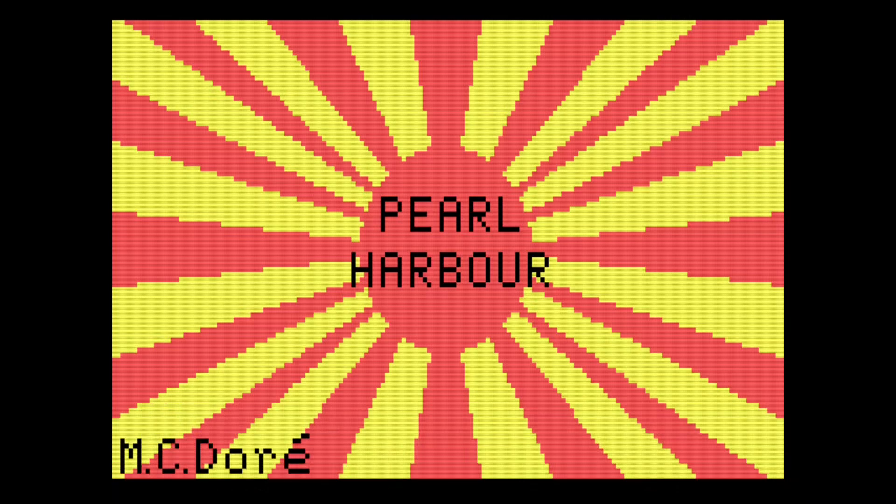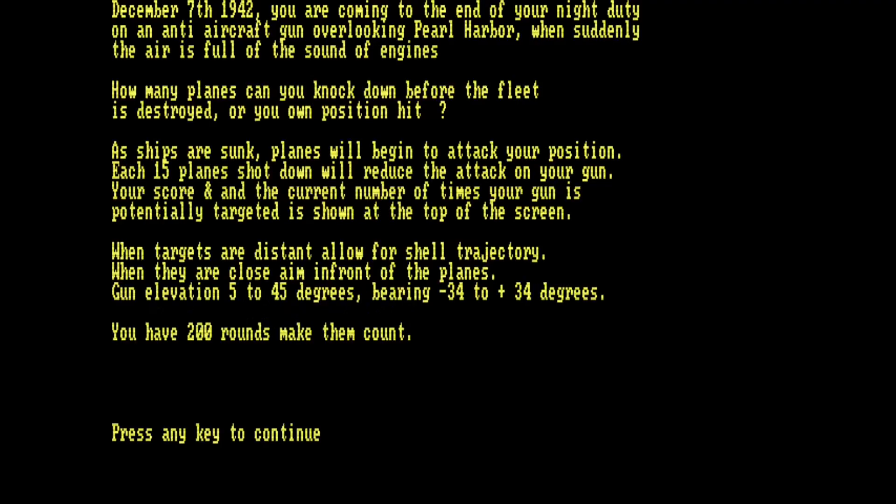The game intro reads: 'Pearl Harbor, December 7th 1942 — you are coming to the end of your night duty on an anti-aircraft gun overlooking Pearl Harbor when suddenly the air is full of the sound of engines. How many planes can you knock down before the fleet is destroyed or your own position is hit? As ships are sunk, planes will begin to attack your position. Every 15 planes shot down will reduce the attack on your gun. Your score and the current number of times your gun is targeted is shown at the top of the screen. When targets are distant, allow for shell trajectory. Gun elevation 5 to 45 degrees, bearing minus 34 to plus 34 degrees. You have 200 rounds — make them count.'